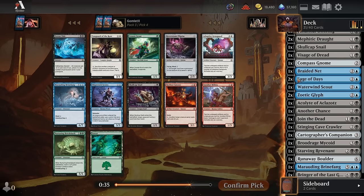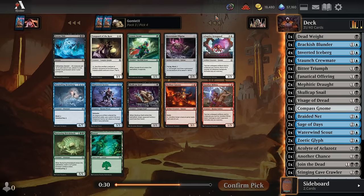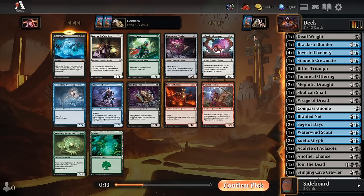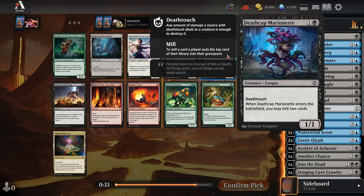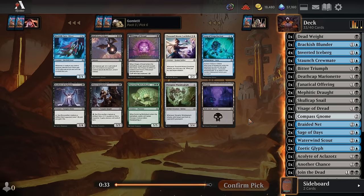Pack 3, Pick 4 — with enough Sage of Days, like two Sage of Days, four Icebergs, enough incidental mill like this, the Terror Tide can probably actually work as a board wipe relatively early. A lot of decks where it can't, and that makes it kind of weak in those archetypes, but here I think we do have the work put in towards actually making this a board wipe that can help us against aggro. So let's take that here. And now Deathcap Marionette's a great way to fill that grave here. Let's add it to the pile. Also trades up into anything it blocks.